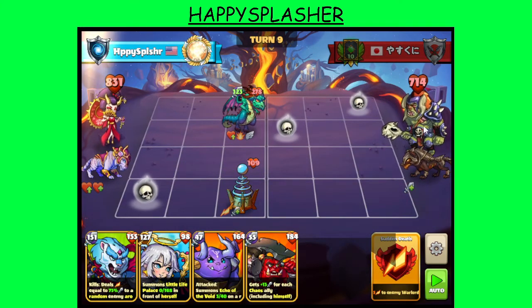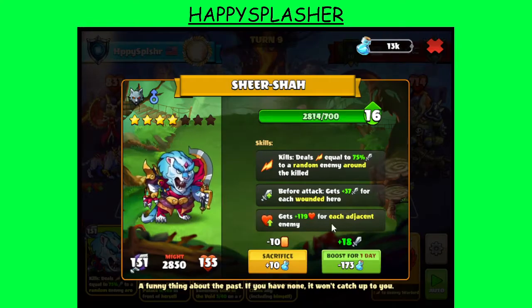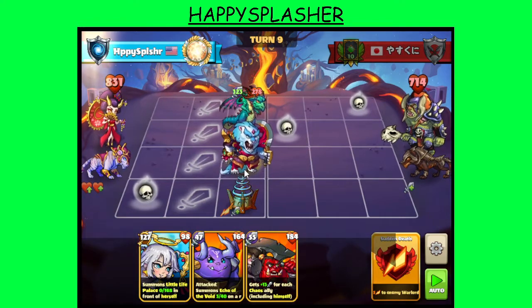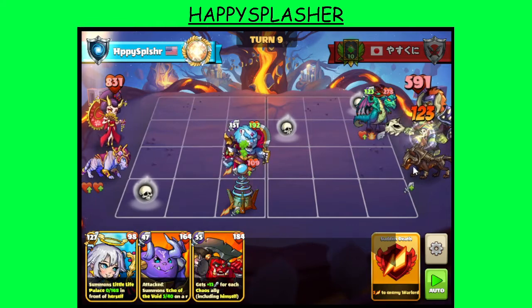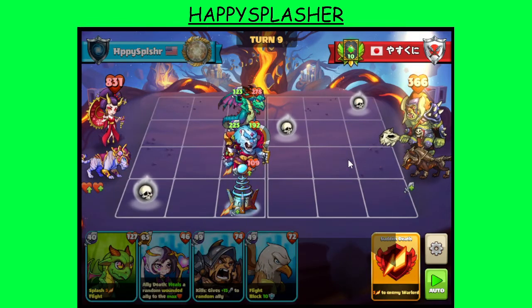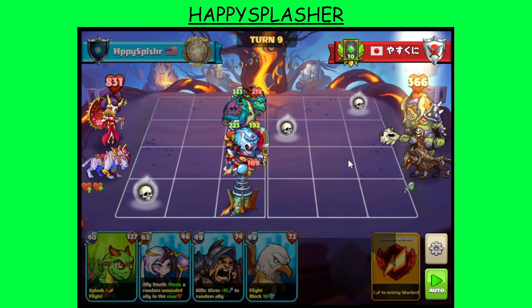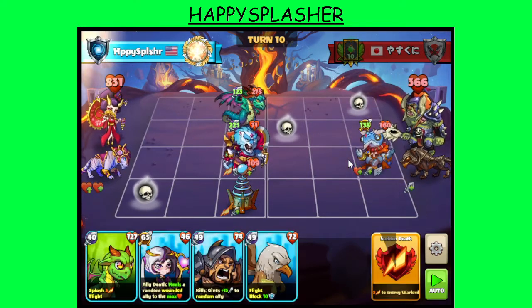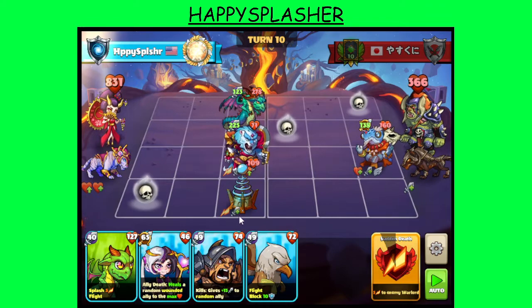So we do want to put a little bit of pressure on their board. This one gets an attack boost for every wounded hero on our side. In terms of stats, we'll go for damage instead. So we're going to summon this melee hero over here on C3.